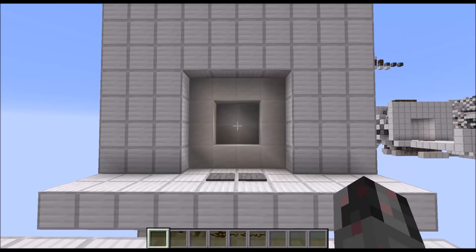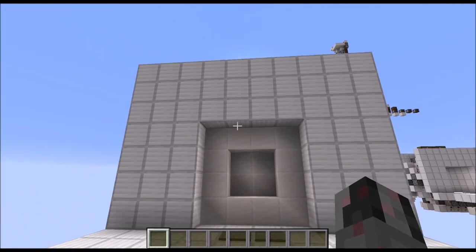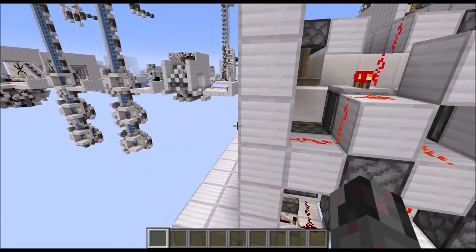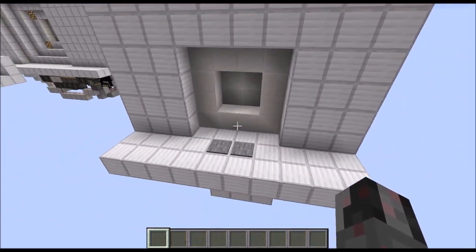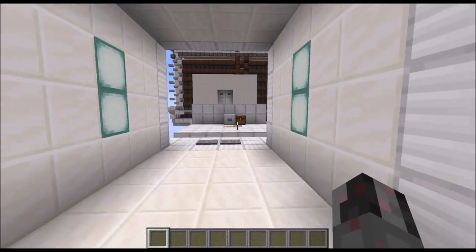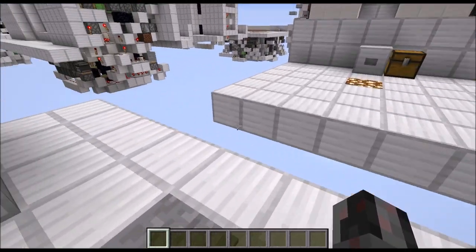Hello everybody, my name is Walter and today I want to show you how you can build my 4x4 double bolt door with a hidden junction. As you can see, this is a simple bolt door which looks the same from each side. With some pressure plates, if I stand on top of those, the whole thing here will open up and I can just walk through.